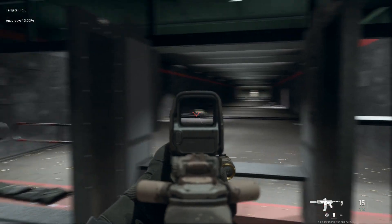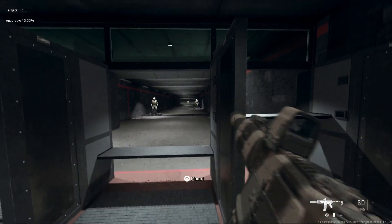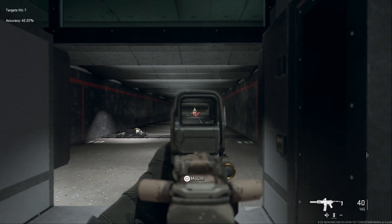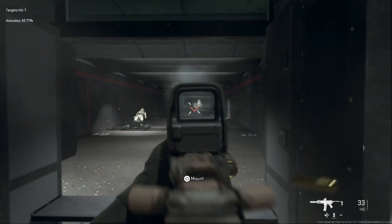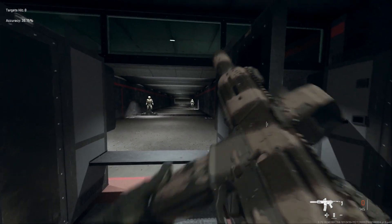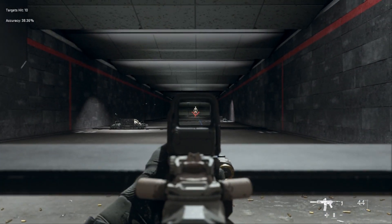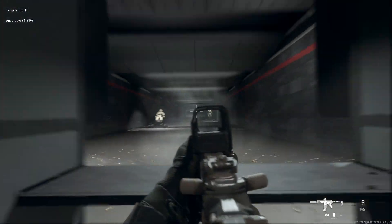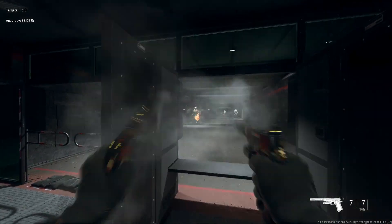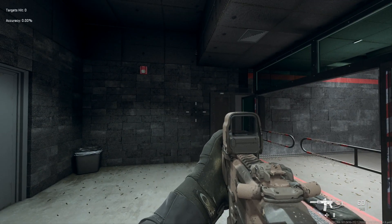Especially at close quarters, within that 25-meter distance, it's easy shots. Stretching it out to 50 or 75 meters is a bit of a stretch, but you're still able to get shots in and down the opponent. I've had some really good games on Vondel with this — mounting obviously helps at longer range. The MCX Rattler M13C build is looking really clean. Let's go ahead and look at the next weapon: the 458 SOCOM.